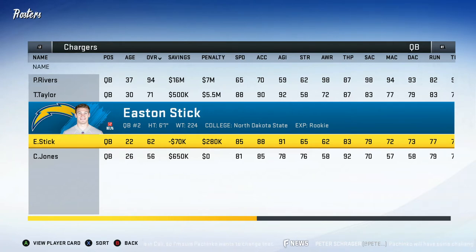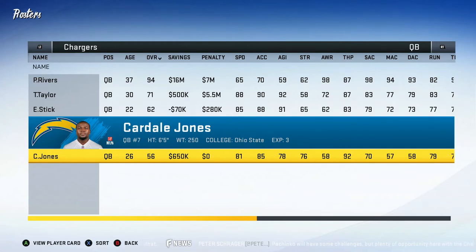Easton Stick looks pretty good except he did throw a wide open interception that was thrown right to him. But regardless he's not looking too bad. And then under him we have my main despise — and you guys have heard me say this anytime I've done a Chargers video — Cardale Jones. He's probably not going to be on the team, but quarterbacks can get injured so who knows.